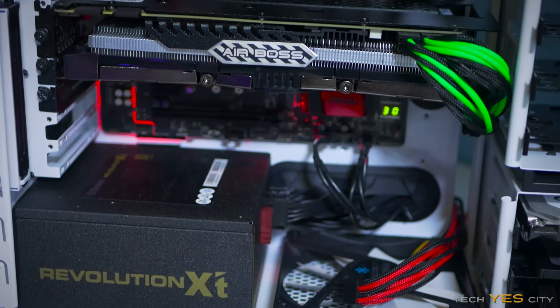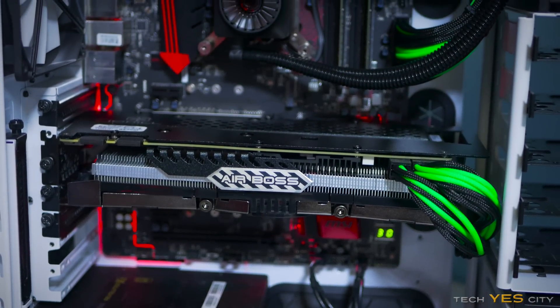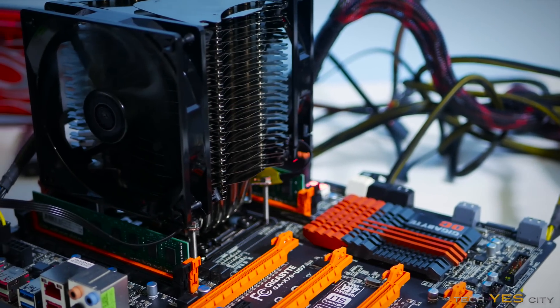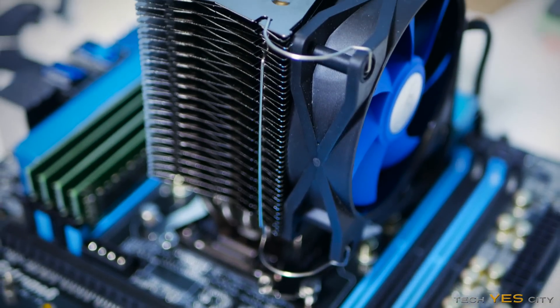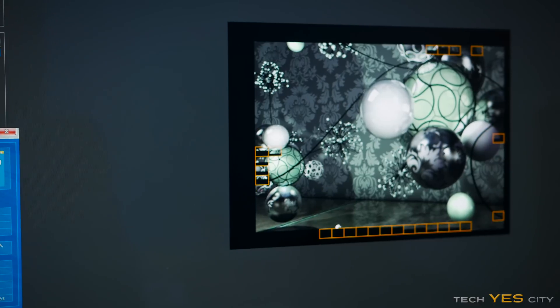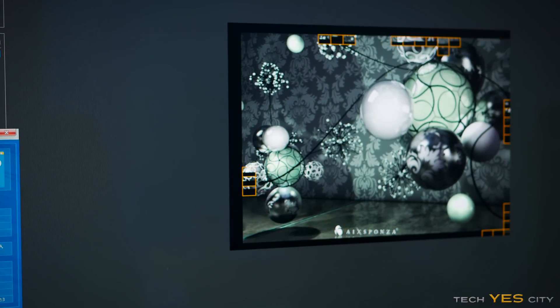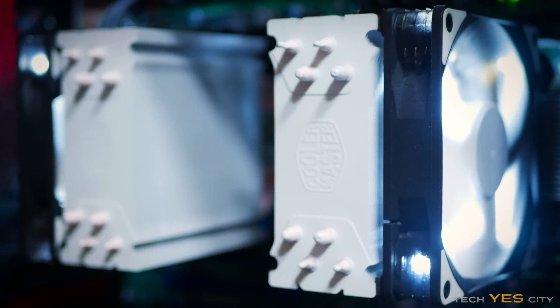Quickly going through the contestants: we have the 6600K, a 4-core, 4-threaded CPU running at 4.6GHz. Then we've got the 3930K, which is 6 cores, 12 threads, running at 4.4GHz. Then we have the E5-2658V3, which is a Haswell 12-core, 24-threaded beast — I managed to get this to 2.6GHz on all cores. And lastly, in the background, we have my dual E5-2670 rig, which sports 16 cores, 32 threads, all running up to 3GHz.